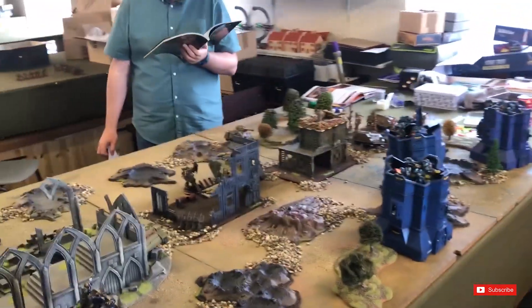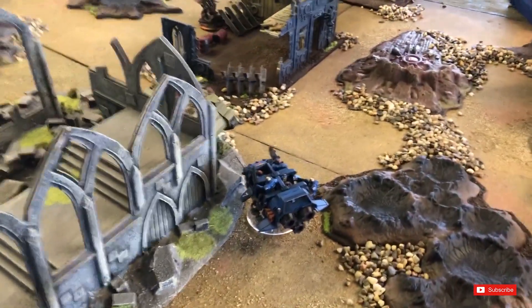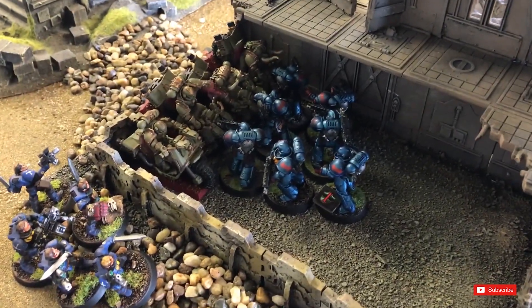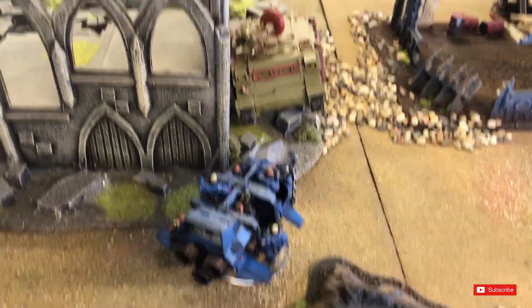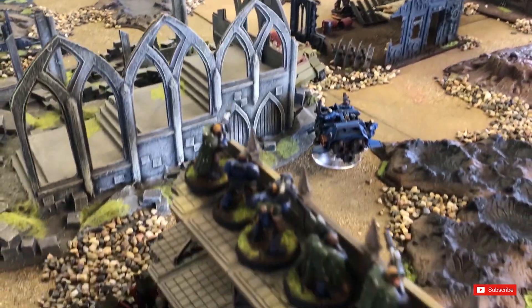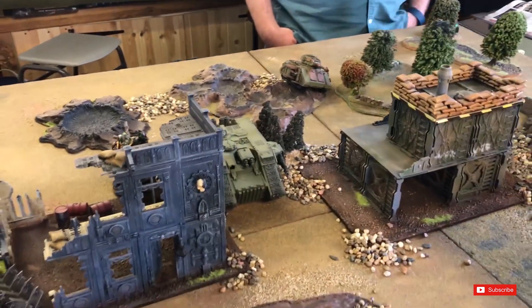Going into my Turn 1. A quick breakdown on my movement: scouts got out of the vehicle and moved to the side, the Storm went over to try and take on that Rhino, nothing else moved. A little bit of bolt pistol shooting from the Intercessors took out the wounded bike. The Storm opened fire with its small arms and did nothing. The scouts fired a rocket at the Land Raider and the snipers tried to hit the Daemon Prince but did absolutely nothing.